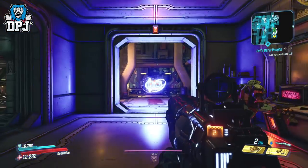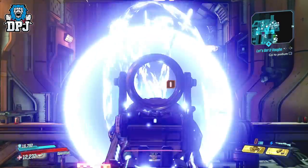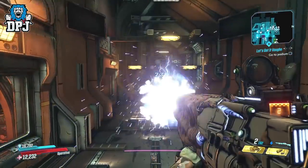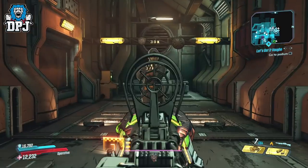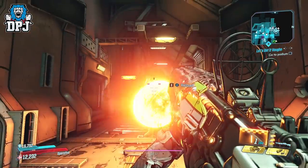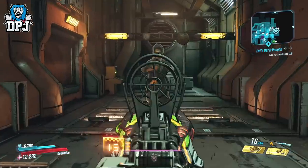Damage-wise it's OK on a single target, but you'll get more out of it from area-of-effect damage letting off against grouped-up adds. Swapping to the Lob, damage is considerably higher. To keep this test as fair as possible, I'm doing it without any class mods or artifacts equipped — so yeah, the Lob deals way more damage, there's no two ways about that.